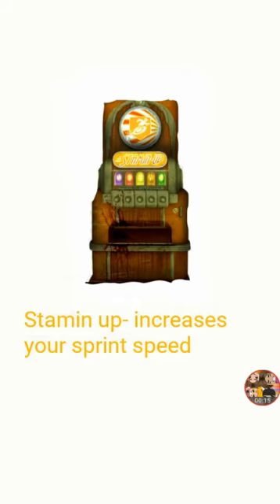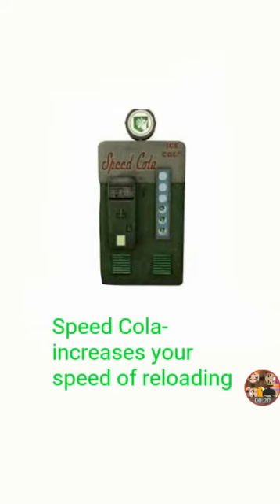Stamina Up — increases your sprint speed, so you run faster. Speed Cola — increases your speed of reloading, so you reload faster.